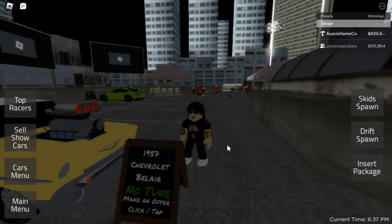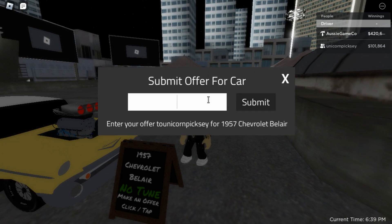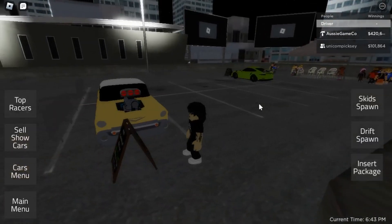Now to make an offer, just click or tap the display board, type in your offer. Now it can't be zero, okay. The offer is sent — wait for the reply.